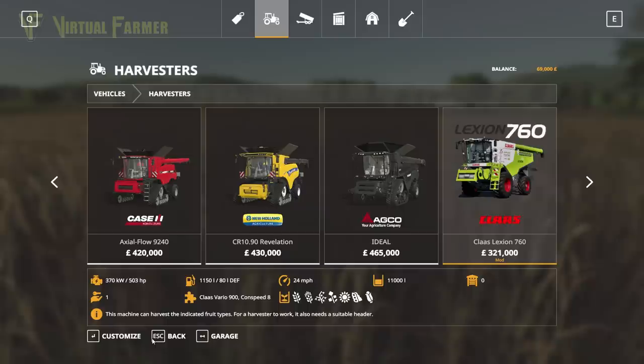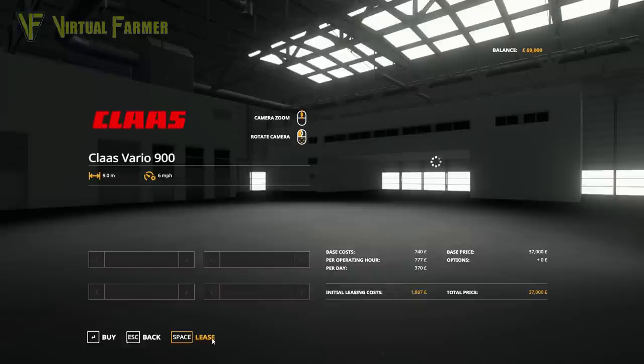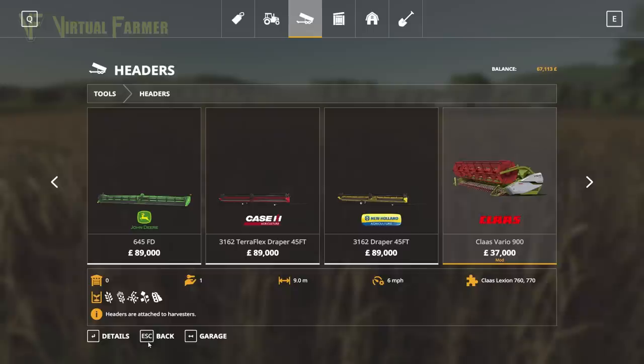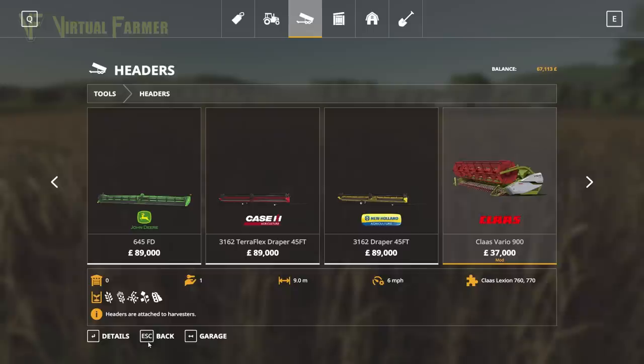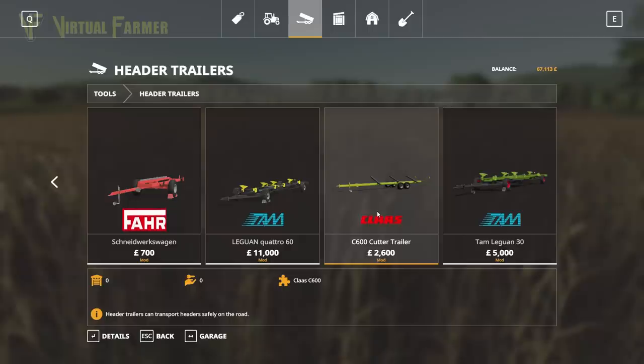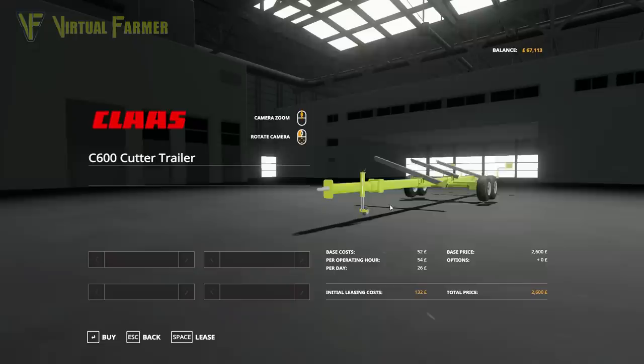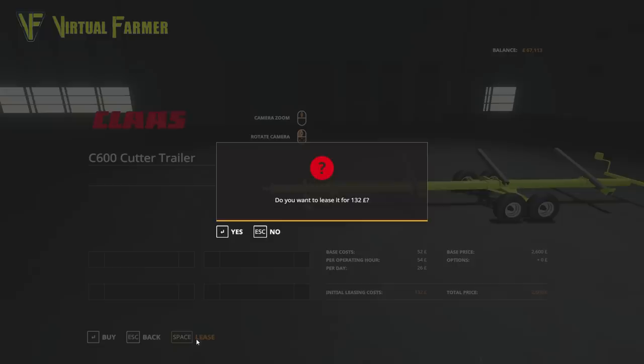We are going to lease the combine, and then lease a header as well - this is where the risk is, leasing our equipment. We need to find the right header for the 760. We'll also need a header trailer. There are some Claas header trailers - one would do quite nicely. I prefer one that isn't a dolly trailer, so we're going to lease that one.